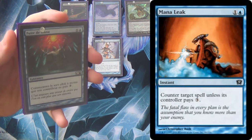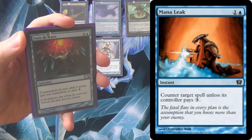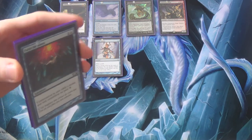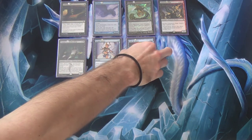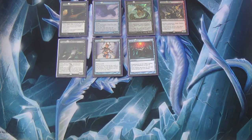Next, Mana Leak — because why not? This card is often just Counterspell in the format. It's possible the game goes long enough that it isn't, but by then you hopefully have things locked down pretty well.